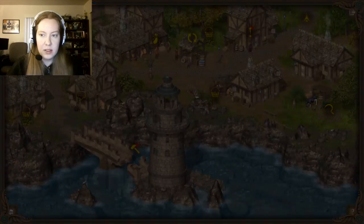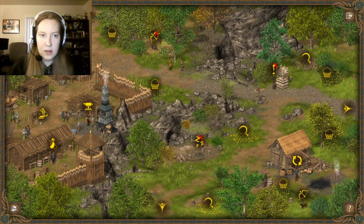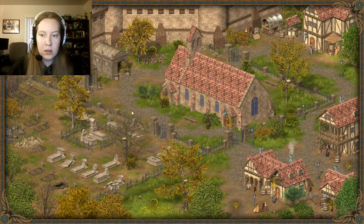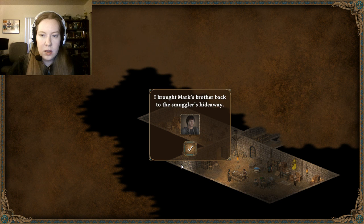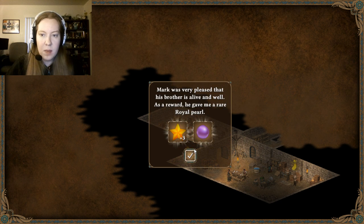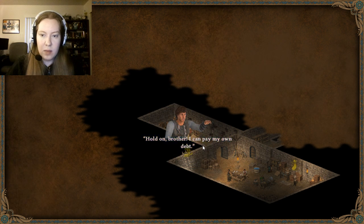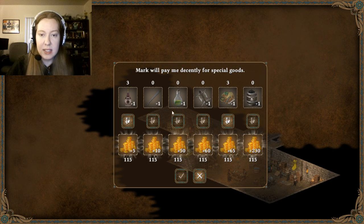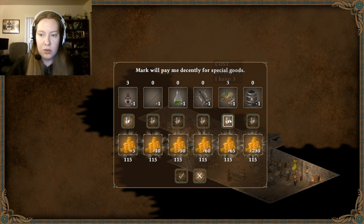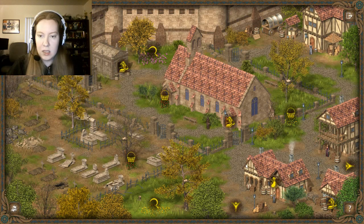I'm lost — I'm not good at this. This isn't where I wanted to go either. Where's the town? Here you go. We brought Mark's brother back to the smuggler hideaway. Mark is very pleased and gave me a rare royal pearl — I now have two of those. Mark's brother decided to go with me and help me. So now we can buy from him or sell to him. We can sell jewelry — I feel like we don't have a need to keep it, so we'll sell it to him.